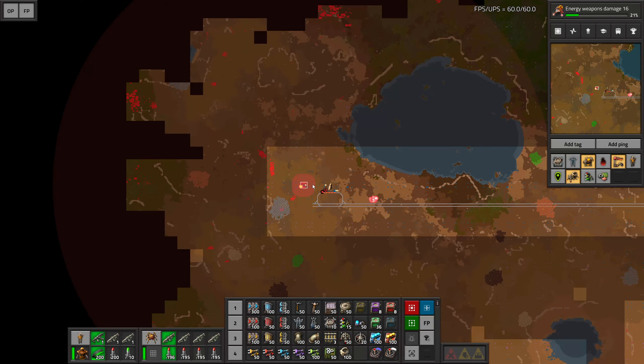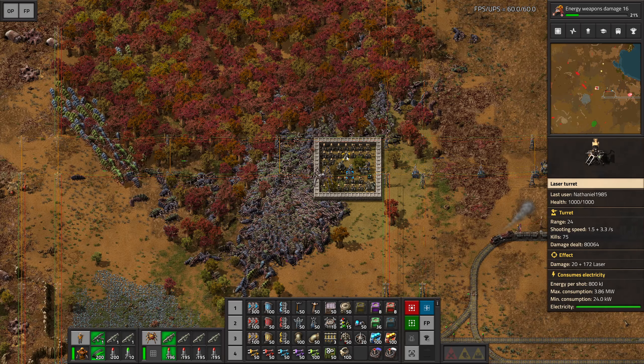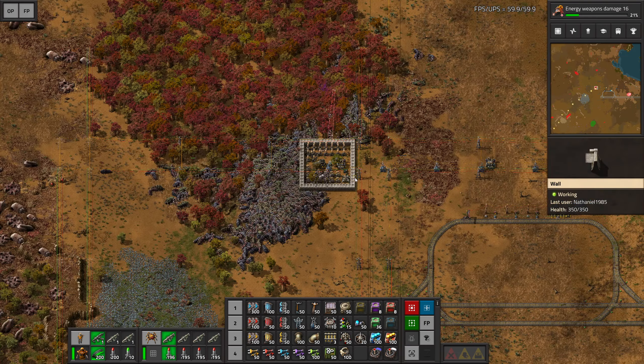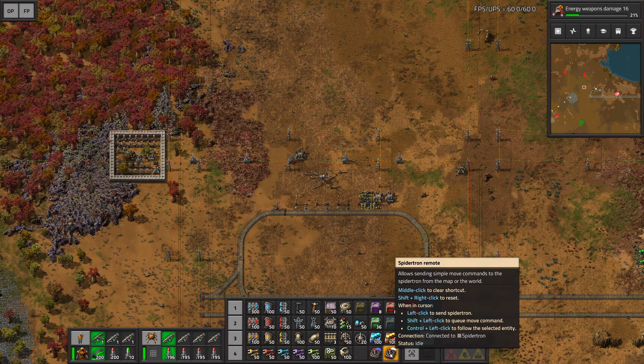Usually in the very beginning when I set up a new station in enemy territory I remain with the station for a little while, because sometimes they are getting overwhelmed. Though I have to say for this one I didn't really have to do anything just yet, so I think I'm just gonna make my way back.